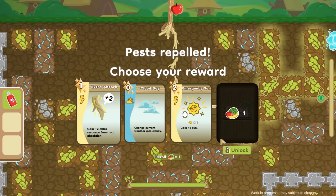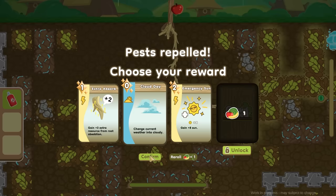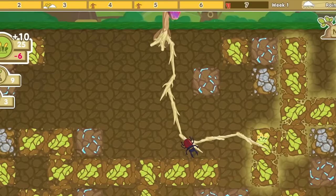Extra absorb! Cloudy day. We can either change the current weather to cloudy or gain eight sun emergency. Let's do the cloudy one because that's a zero-pointer, and if we have a hot day that's not going to be good for us anyway. We'll go to the next day and see what happens.